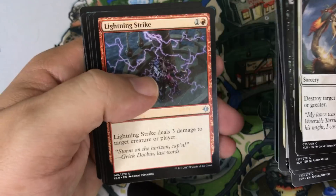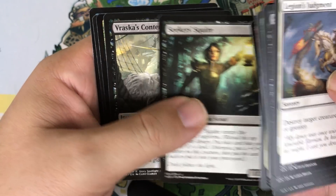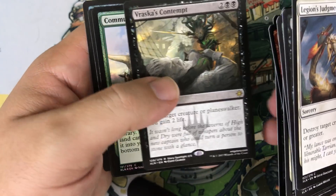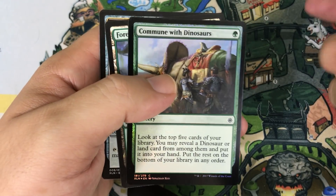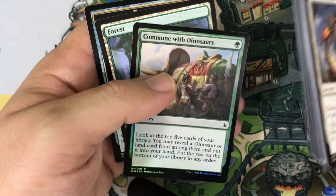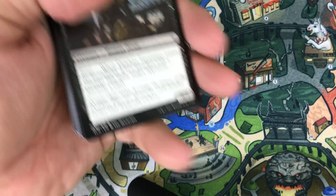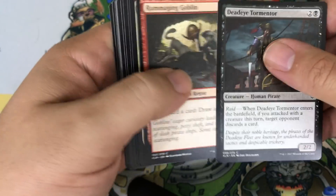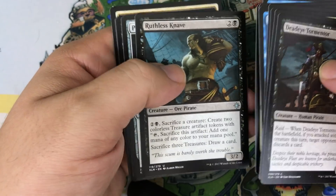Pack two: Steadfast Armasaur, Lightning Strike at uncommon — I think we only opened one of those in our last box — Seeker's Squire, and another Verasca's Content. Like the fifth one we've opened on the channel. It's not a bad rare though. Our foil is Commune with Dinosaurs, which is actually a sweet foil. The one big card I'd like to hit that I haven't yet is the Gaia's Cradle-esque card — we hit a lot of transform cards last box but not that one.